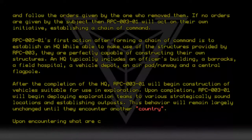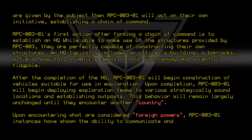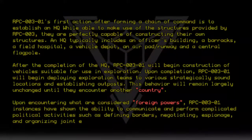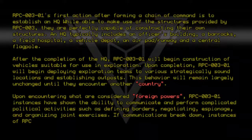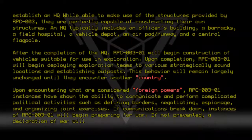Upon encountering what are considered foreign powers, RPC-003-01 instances have shown the ability to communicate and perform complicated political activities, such as defining borders, negotiating, espionage, and organizing joint exercises. If communications break down, instances of RPC-003-01 will begin preparing for war, and if not prevented, a declaration of war will inevitably occur.